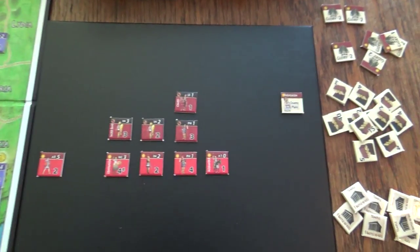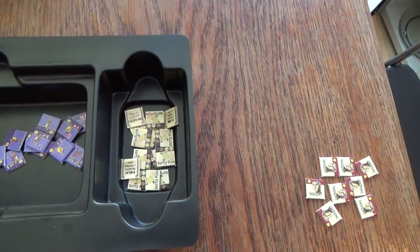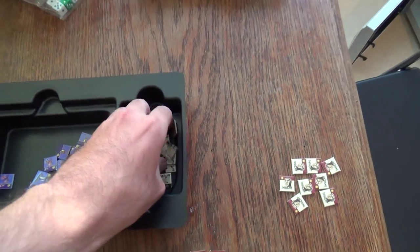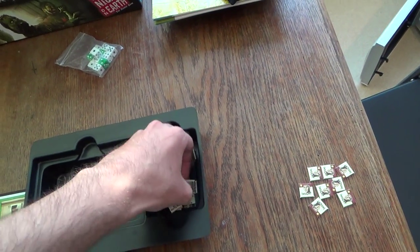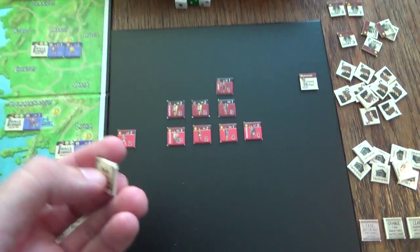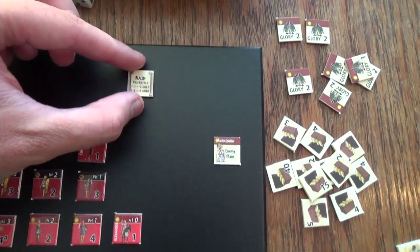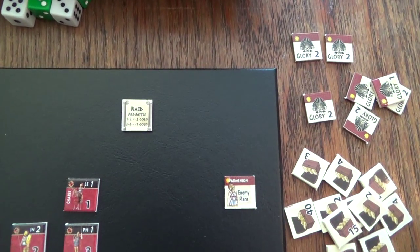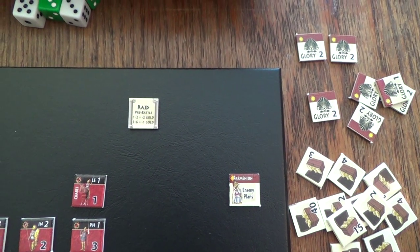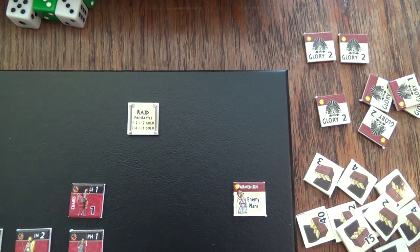The battle plans are up here in this cup - I'll draw one now, looking away so as not to cheat. That says 'Raid - pre-battle.' We get to roll a d6: on a one or two we pay two gold, on a three to six we pay one gold.